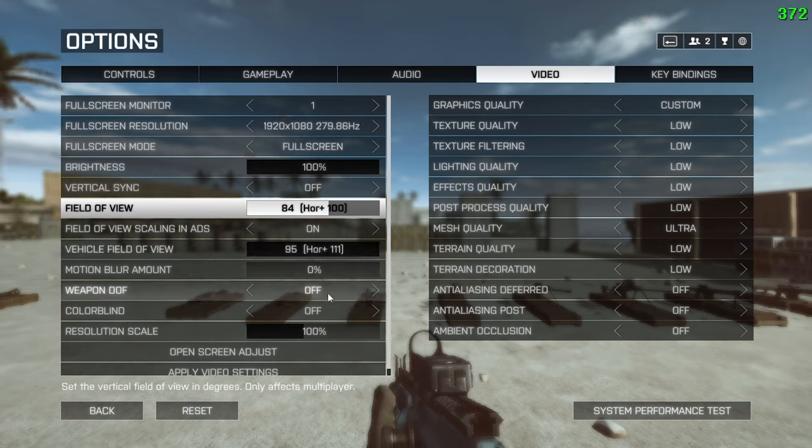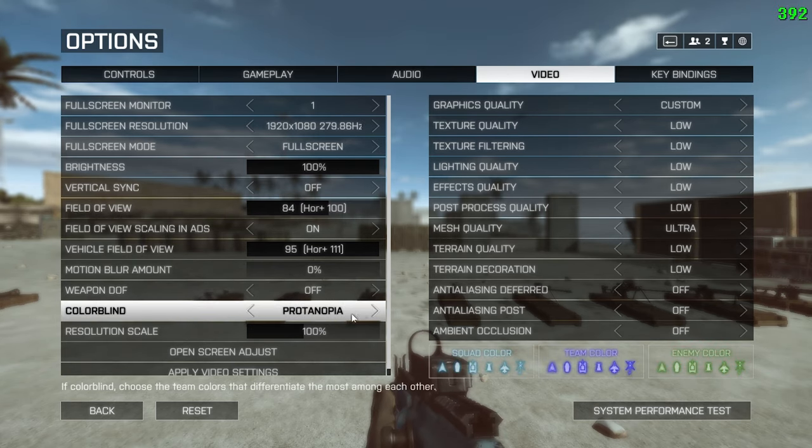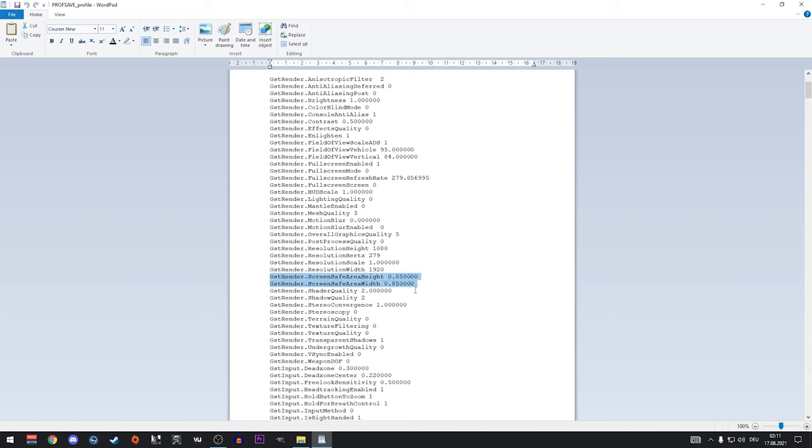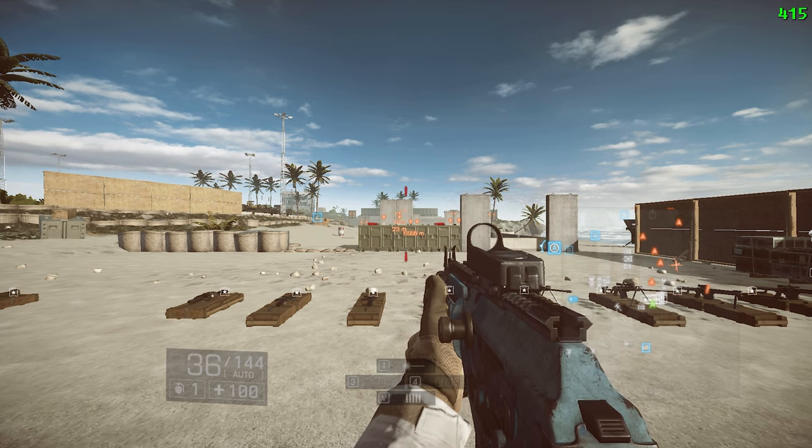Motion blur and weapon depth of field are turned off for better visual clarity. There are three colorblind presets available — Tritanopia is a very popular preset for non-colorblind people as well. Resolution scale is at default 100%; increasing it to 200% would render the game in 4K, but I prefer native resolution — I take frames over image quality any day. With Open Screen Adjust, you can use arrow keys to move your HUD elements closer to the center of your screen, very helpful for those who sit close to the monitor or play in ultrawide. By editing your ProfSave profile file, you can move it even closer to the center and even invert it.